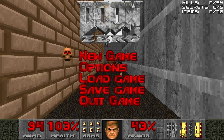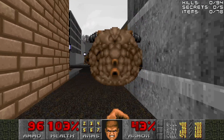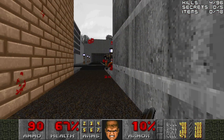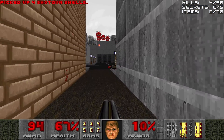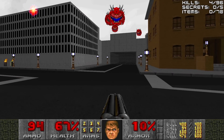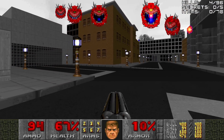We're actually standing on a super shotgun, which will help us deal with the pain in the ass elemental in front of us. We also have a chaingun from the dead chaingunner. But we also have a bunch of shotgun shells on the right side, which is going to help us deal with the vast number of Cacodemons.